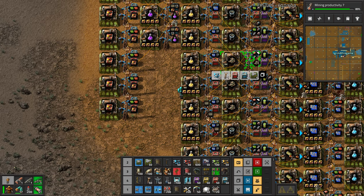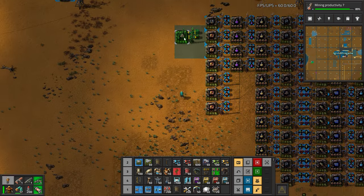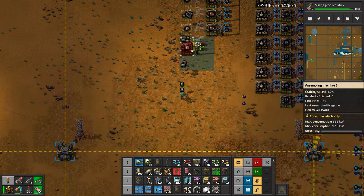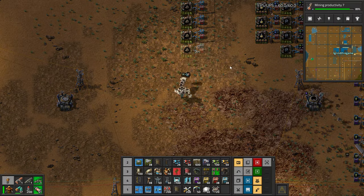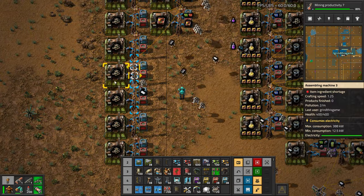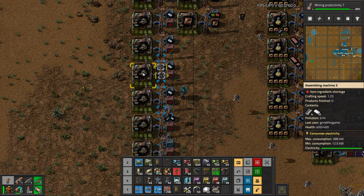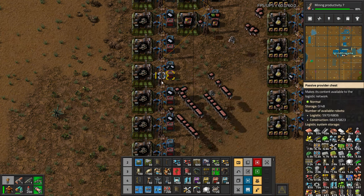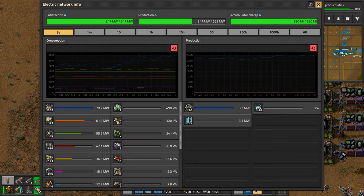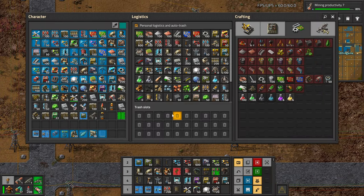Let's make sure I copy the right piece. Low density structures — let's chuck these in. Let's make a whole row of these. If we stamp down too many it's not too much of a problem — if we don't have enough, they won't fill up; if we have too much they'll stuff the chest. I need some accumulators in case I go overboard with power. I tore out all my solar so I have no accumulators anywhere anymore.